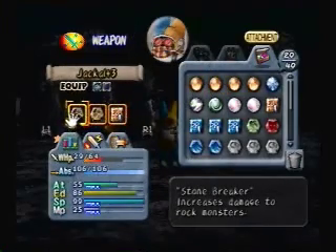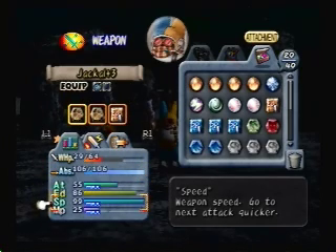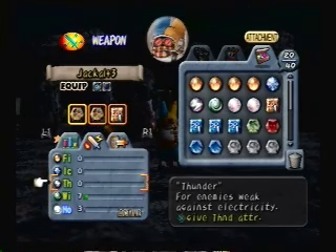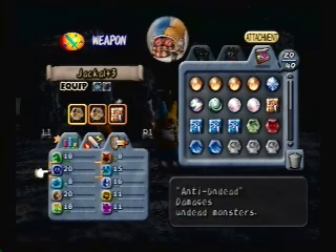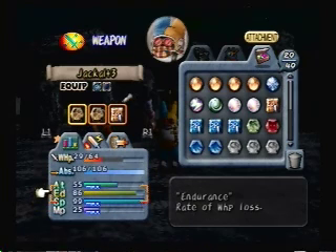Now we can go into what maxes are. Some weapons have max whatever. So this one has a max attack of 55. This one has a max speed of 99, which is the max speed. MP is 25. These tend not to have maxes except at 99, which is the max, same thing as speed. And endurance max is always 99.